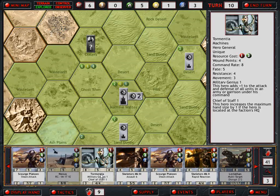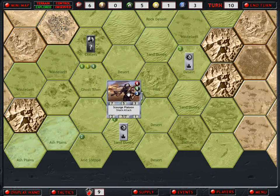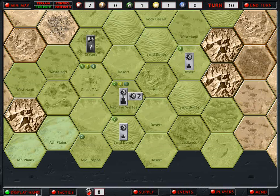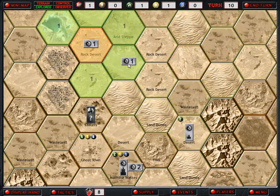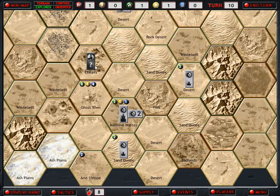Do I put Tormentia down? Because she will give me an increased hand size, plus one attack and defense. Where do I spend that on - some army. I better get some army. Put that in with Mortificus. I guess we just move Arachnia. I can't believe these guys scare me.